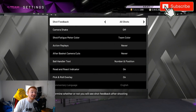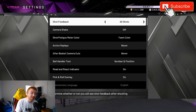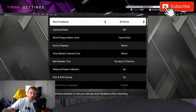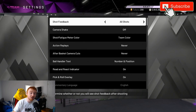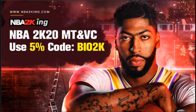The other tip is shot feedback — make sure this says 'all shots.' You want to know what you're shooting because every unlimited game is going to be different. If you take a pull-up three and it says 'slightly late' but you thought you released it really early, now you know to adjust. Having shot feedback on is a really helpful tip.